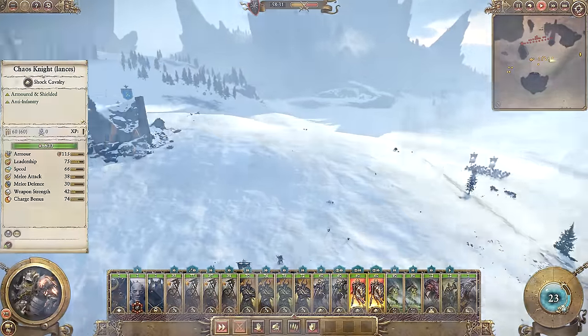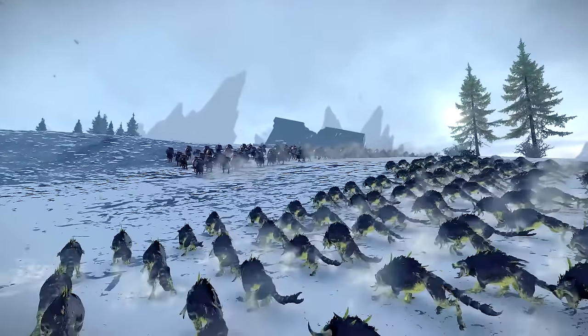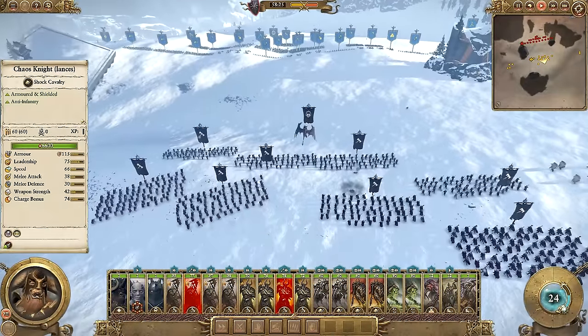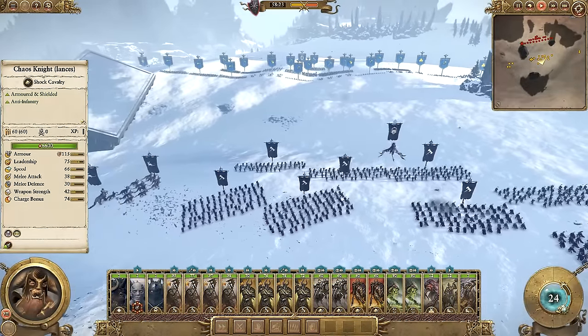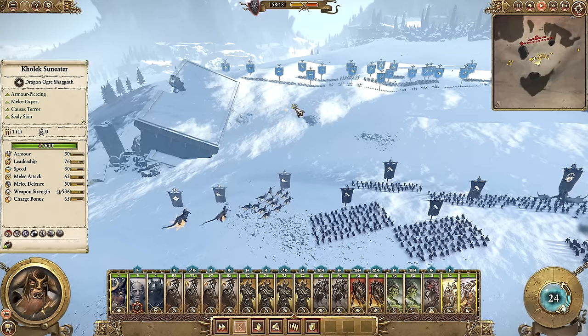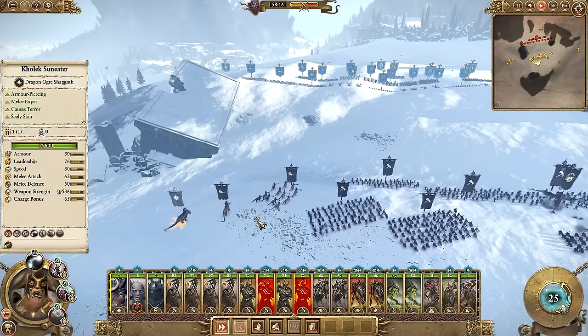I love all the Dwarfen ruins scattered around the battlefield as well. This map is really beautiful — it's set in the Norscan regions near some Dwarven Carracks, so I like to think they're kind of holding back the Chaos Invasion as best as they can before we move in on their Carracks up north.